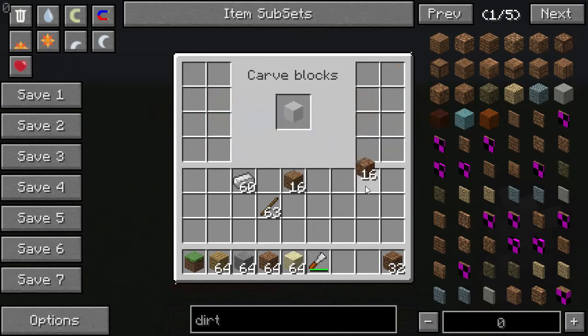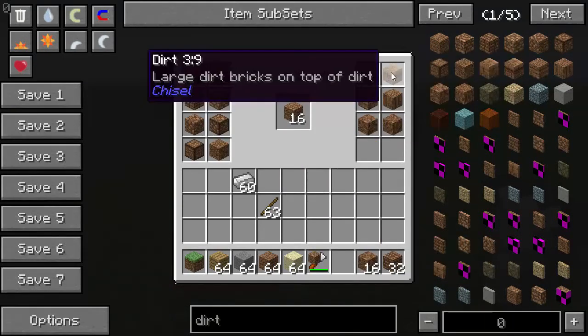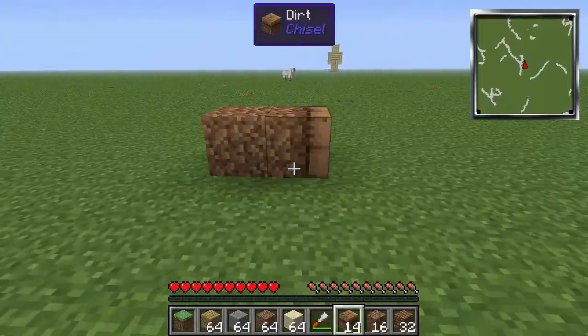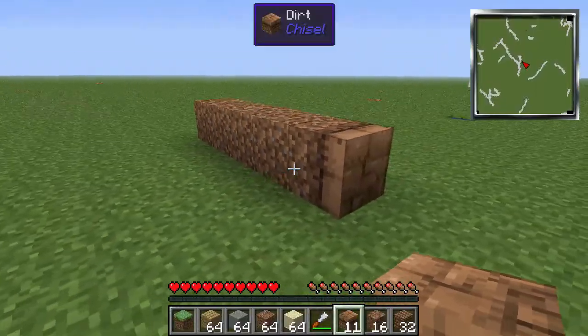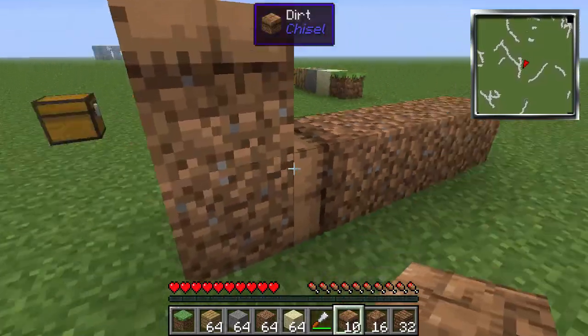Say you only want 16 - we want 16 of these, and then 16 of those. The nice thing about these chisel blocks is that they will connect to each other and they will look pretty seamless.